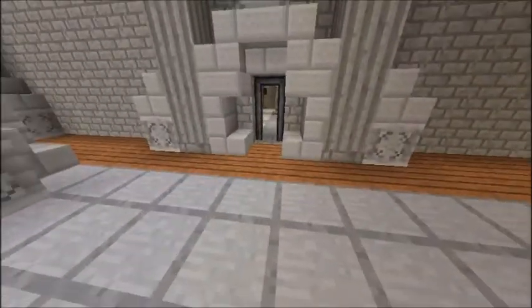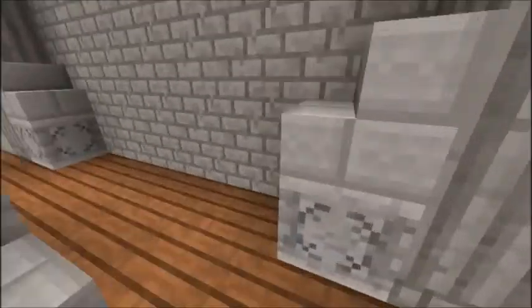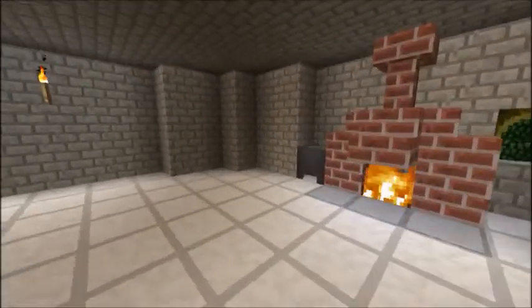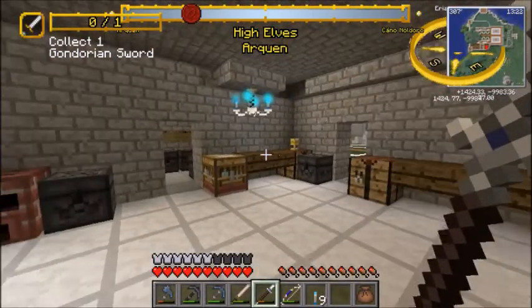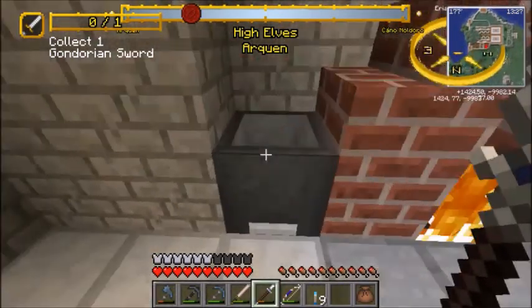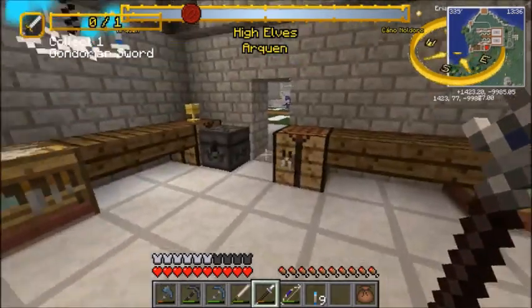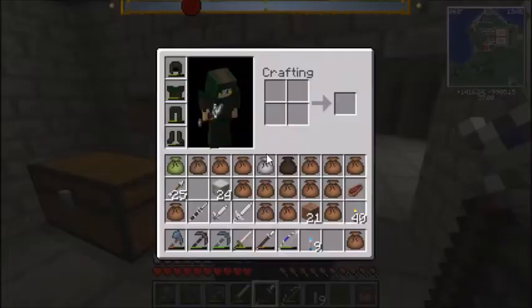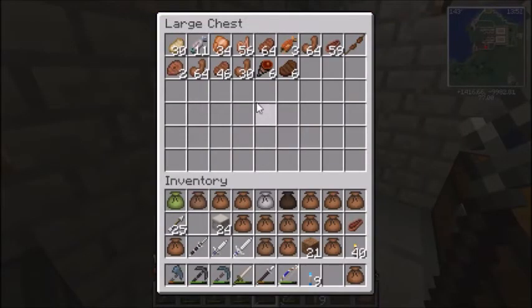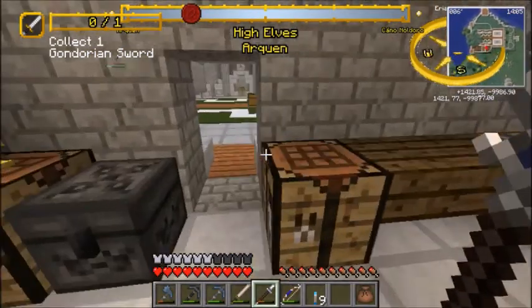One of the first things I wanted to talk about is this room right here. Last time, over here, we built ourselves a nice little kitchen. I added a cauldron here for water, which I have yet to actually add in, but we'll get there soon enough. This is all pretty much as it was last time, though there are quite a bit more pieces of food — we have exotic meats, all sorts of lovely things. I even got a pie in there. But we're not going to talk too much about the kitchen.